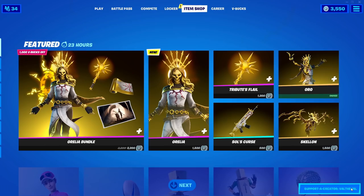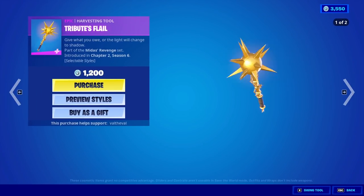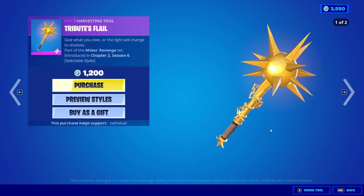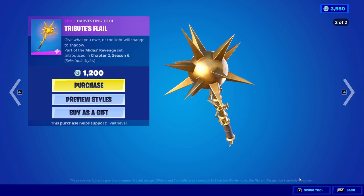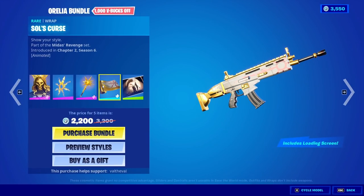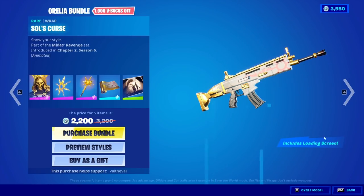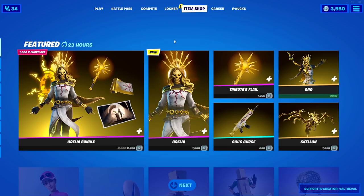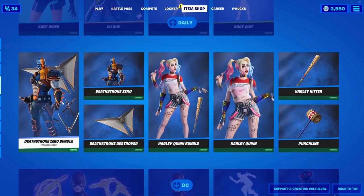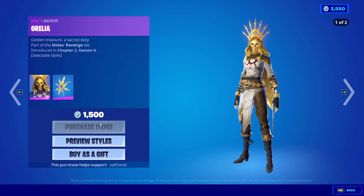That's a really nice skin though. In the bundle you also get a pickaxe called Tribute's Flail — 'Give what you owe or the light will change' — which also has selectable styles. Let's swing that. Eh, I mean it's an alright sound. And then there's also a wrap called Soul's Curse, and then the loading screen. I think I'm probably gonna pass on the bundle and just go for the skin today, because it's all I really want. I'm not seeing anything else new here — we got Birdie coming back, Boxy, DJ Bop, Surf Rider, and then all of the DC stuff of course.